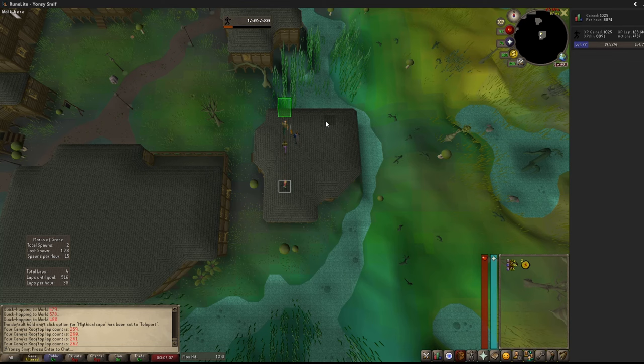Importantly, every time you spawn a mark of grace, there is a hidden 3-minute cooldown that starts ticking. While this cooldown is active, you're unable to spawn any further marks of grace. Even if you could somehow complete 1,000 laps during those 3 minutes, you would not spawn another mark until the cooldown is finished.